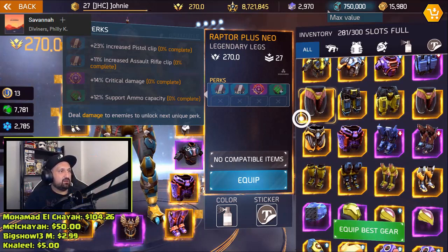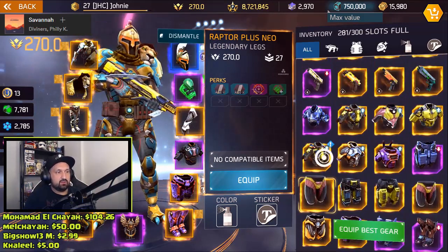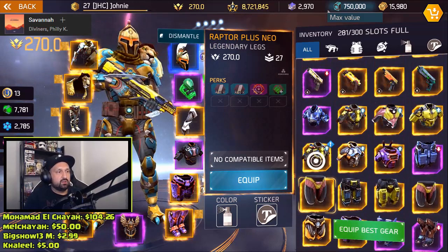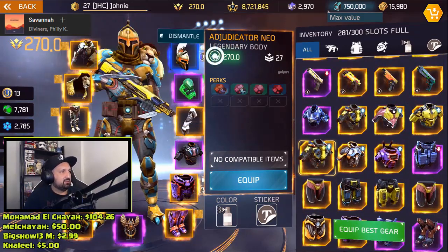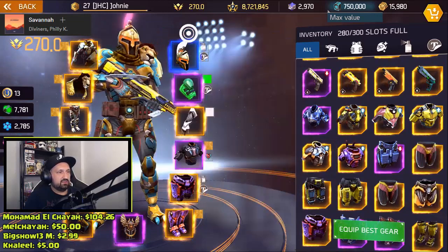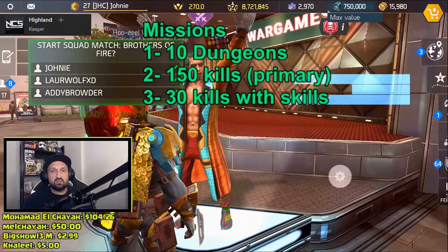It's slow AR but it's 14 crit - that's actually good. It's 11 AR though, I'm gonna wait till I want to unlock the perks, but that's pretty good. The chest got 0 HP again - got trolled with the chest. The legs are pretty nice though.